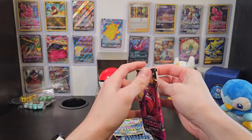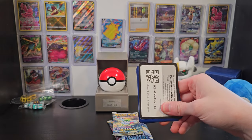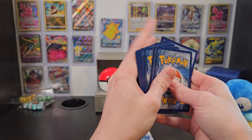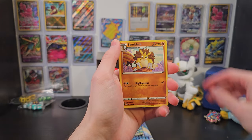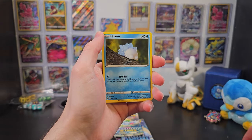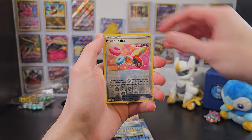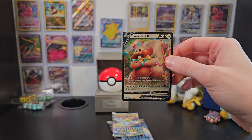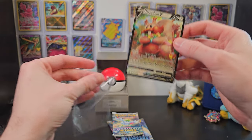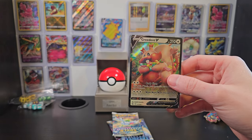With only four packs, I'm not sure if we can hope for something really good to put up on the wall, but we'll see — we might get lucky. We'll toss this code card aside and move four from the back to the front. We've got Energy, Sandslash, Corvusquire, Spongygloves, Onyx, Snom, Impidimp, Cufant, Sandshrew, a Power Tablet, and Greedent V. What a great way to get started! I'll grab a sleeve and put this guy in it — he definitely makes it onto the wall, so we'll make sure he's well protected.